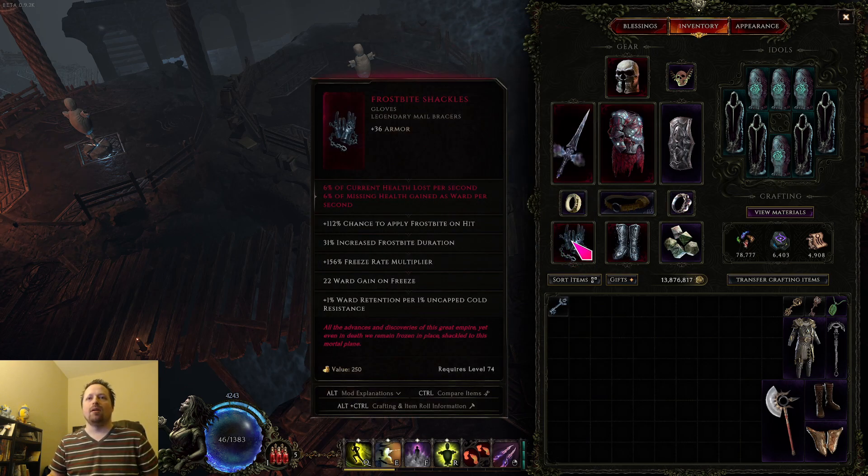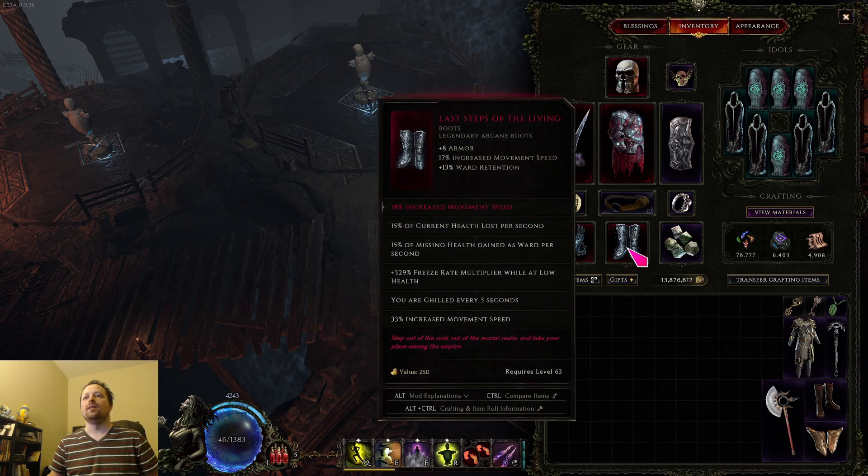Next we have the gloves. These gloves don't make a whole lot of sense other than the last line, and that last line is basically the entire reason you wear these gloves — because getting ward retention without them is basically impossible as a rogue unless you want to break all your stats and stack endurance, which would be kind of weird.